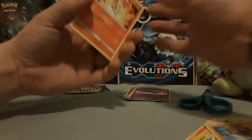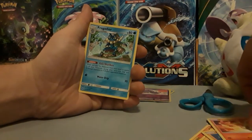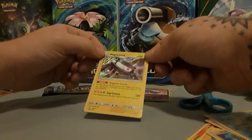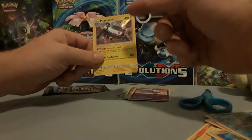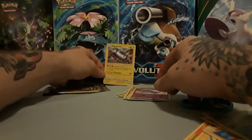Middle to the back, don't fat-finger the stack. We have a Finneon, a Frogadier. And then for our rare — which is actually a rare — we have a Holo Magnezone. Check that guy out. That's awesome. I think that's our first regular holo rare of the night, so we'll consider that our king so far.